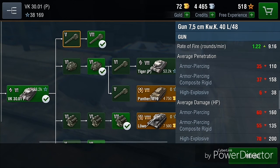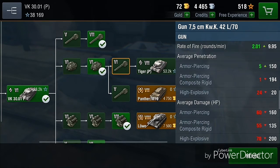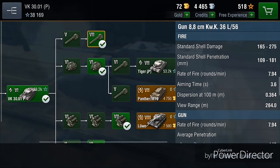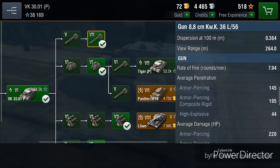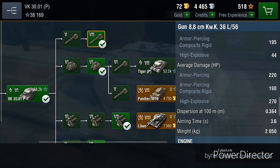You should also get the gun. I wouldn't say the normal gun on this is too bad, but I think you should use the 88 millimeter gun, which has a high alpha damage of 220 on AP, which is quite a lot. You don't get that much on APCR, and you get high alpha on HE but not that much penetration.